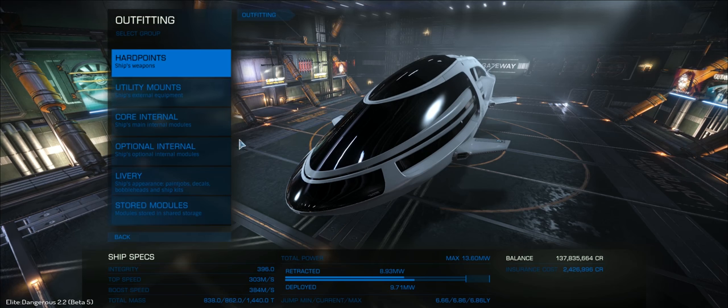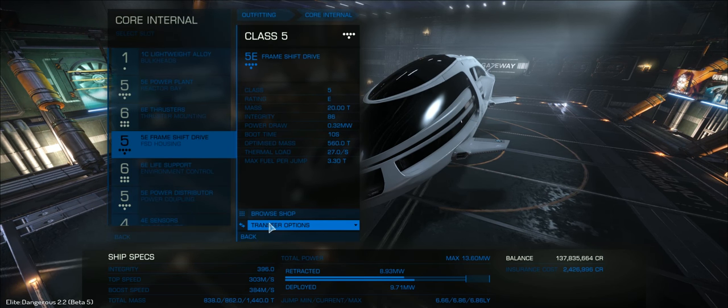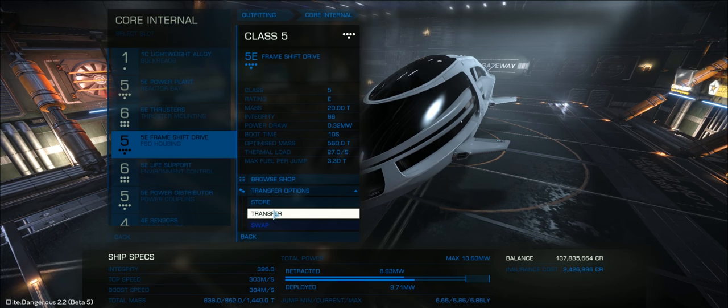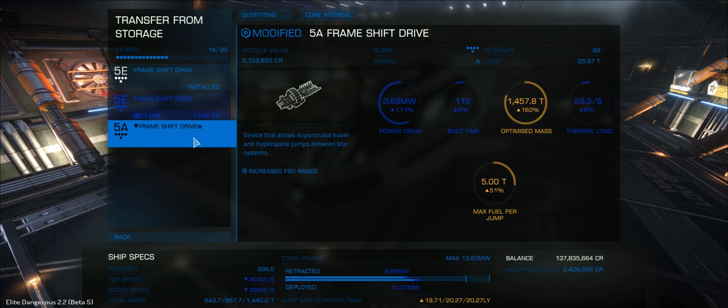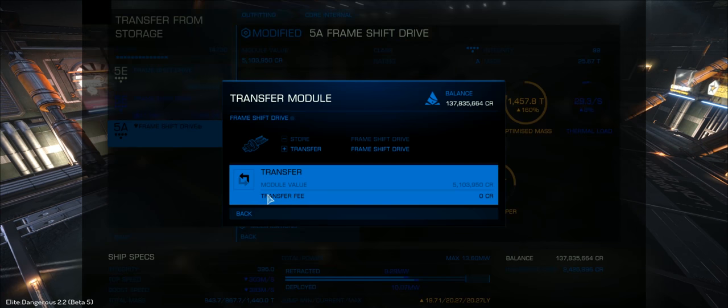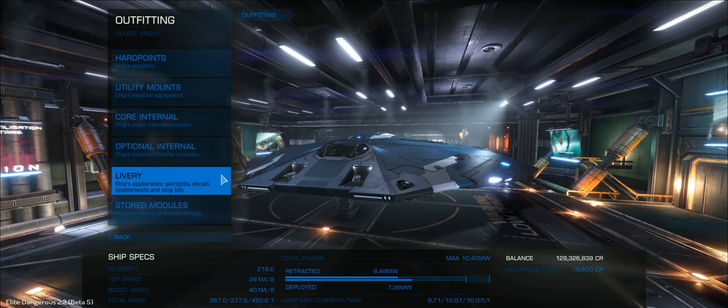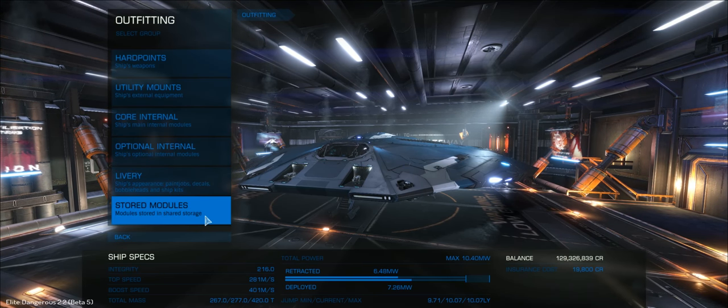The Orca is a ship with a pretty low jump range — just look at that, six light years and nearly seven light years, really not much good for anything at all. So the ability to fit in this FSD is a great help, bringing us up to 20 light years. You can see my stored engineered FSD right there, and it's very simple to move it into the Orca — just select transfer options, then transfer again, and there's a cost of zero. All done, very easy.